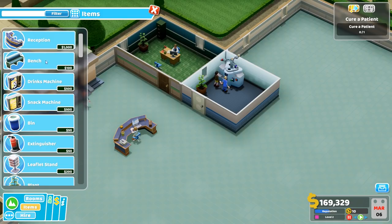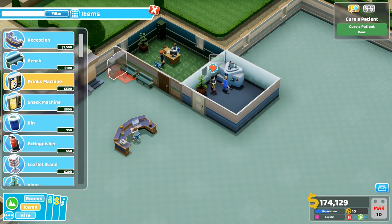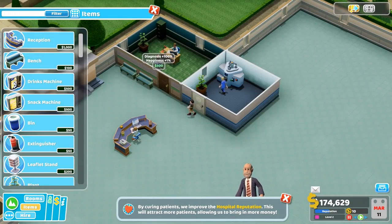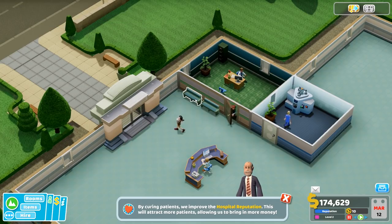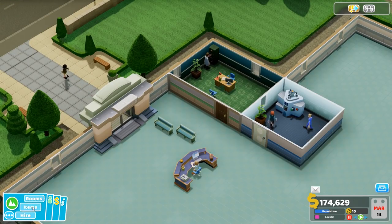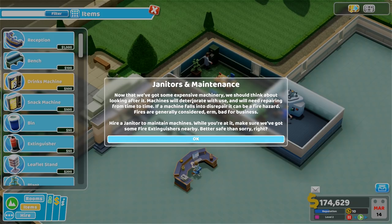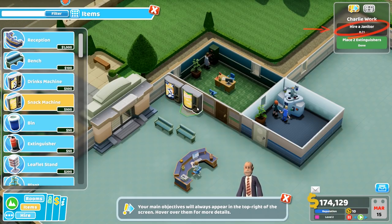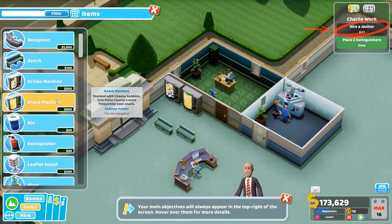We now have everything we need to diagnose and cure a simple illness. Let's see if our new staff are up for the task. Looking good. You know what - we're gonna need a waiting area. Let's go ahead and put one there and there. And then a drinks machine. Oh geez, that's huge. Patient cured! Well done - we've cured our first patient, we've earned some money and the hospital's reputation has improved.